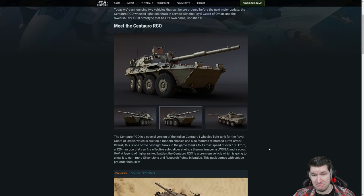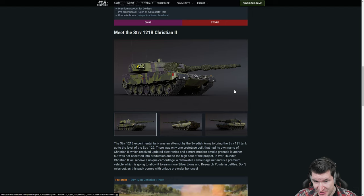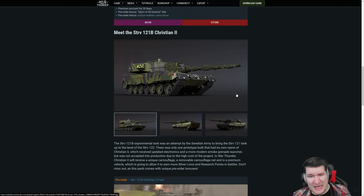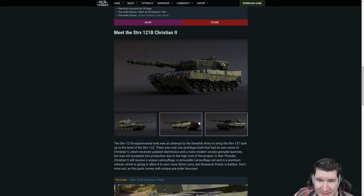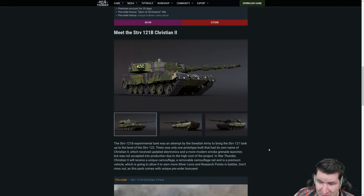Moving over to the Stridsvan 121B Christian 2. Basically it is a normal Leopard 2A4 with advanced electronics. The problem with advanced electronics in War Thunder is that we don't really care about them because they don't have any real gameplay impact. It has new smoke grenade launchers to the front, and it looks like it has commander sights — maybe even thermals. The redeeming feature might be a faster turret traverse than the normal Leopard 2A4.